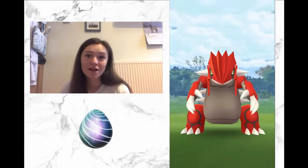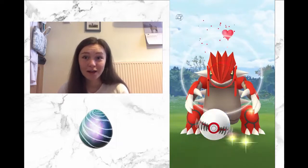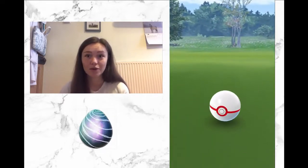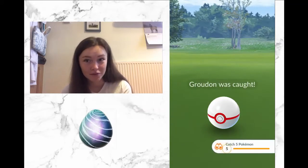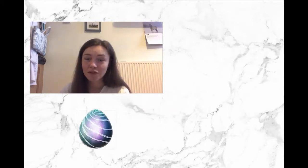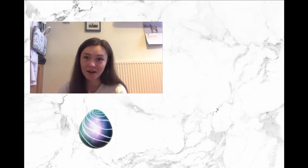In terms of wins and losses, good matchups would be steel types, because ground does super effective damage to steel — so your Dialgas and Melmetals. Groudon also does really well against Togekiss. However, you've got to look out for water types: Kyogre, Gyarados — all the water types you used to raid this guy, watch out for them when you bring him to the Master League.